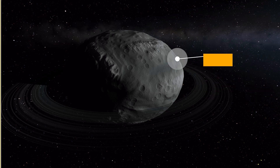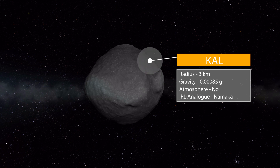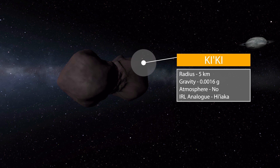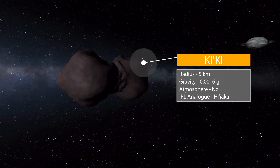Havis is also large enough that it has two moons. The first is Cal, at three kilometers in radius with a gravity of 0.00085 g's, no atmosphere, and its real world analog being Namaka — just a nice small little rock through space. Then we have the moon Kiki, a little bit larger at five kilometers in size with a very cool shape, gravity of 0.0016 g's, no atmosphere, and its real world analog being Hi'iaka.